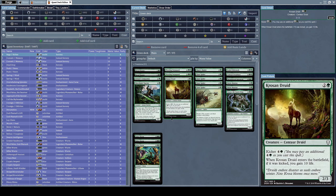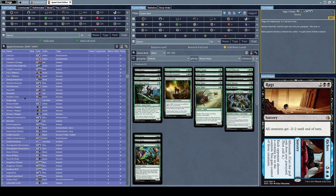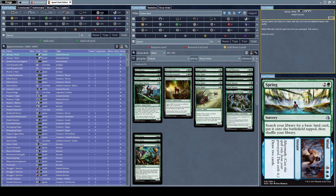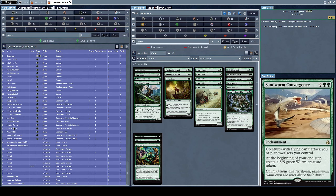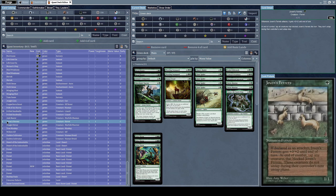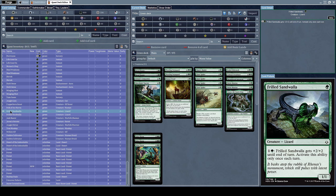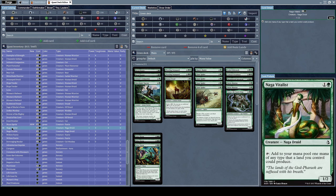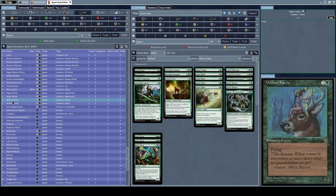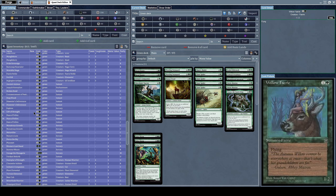We're down to 57 cards in our green deck so we need to add more cards. This is absolutely disgusting — we're getting our asses kicked and I don't know what to do. I need better cards. I need something to block with, some cheap creature that's easy to summon, or at the very least something that's not prohibitively expensive. The forest cards just don't come at the right time.